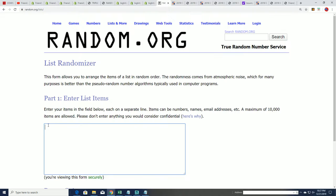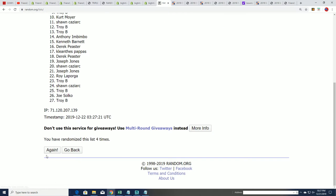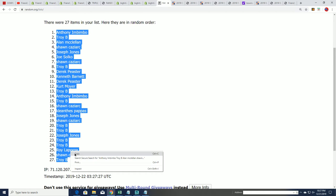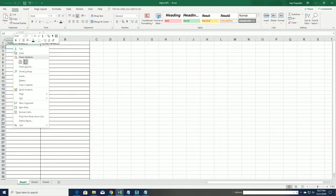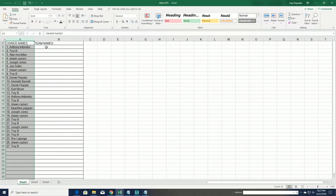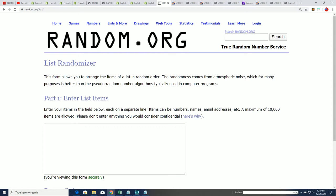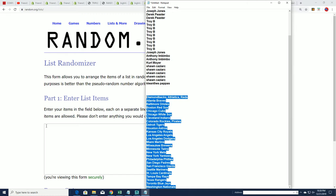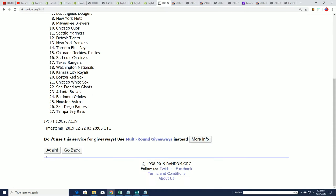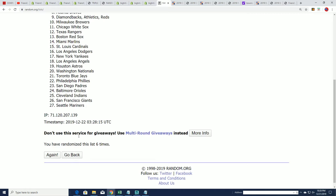Let's start with the owner random — seven times through the owner names. Lucky number seven, and that first list is finished going through. We'll see the next random here in just a moment. Good luck everybody in Bubble Chrome Baseball, let's find a treasure item — lucky number seven.